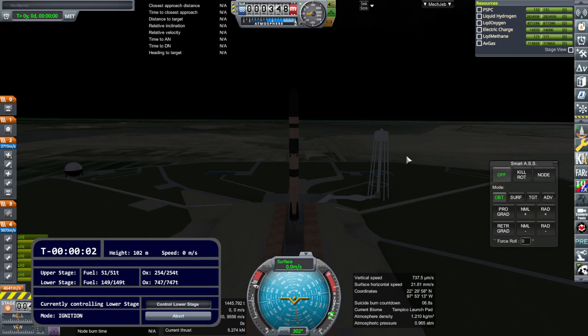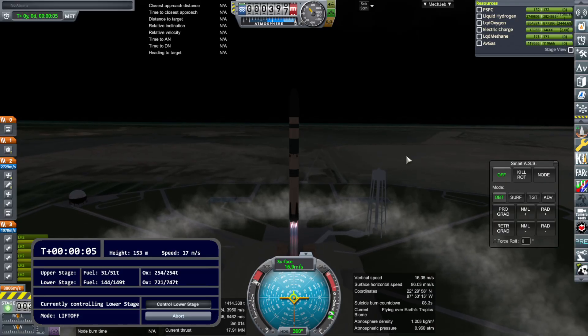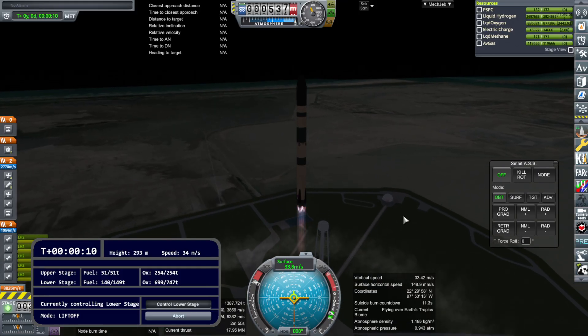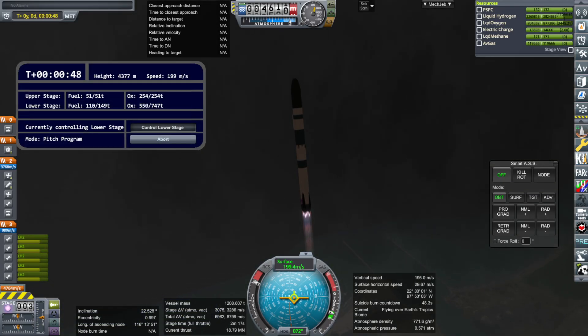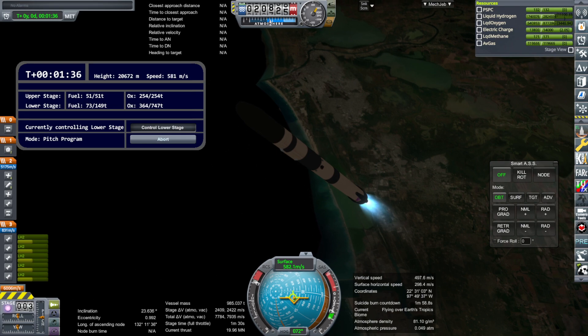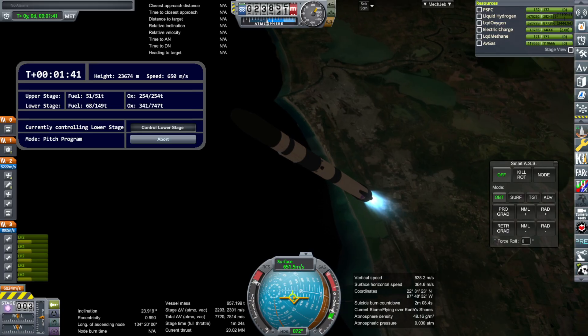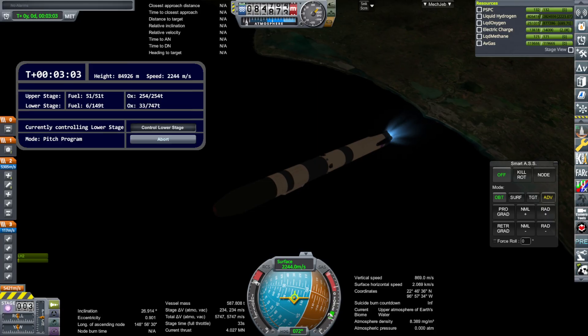Hello everyone, this is Rayspace and welcome to some rocket recovery in Kerbal Space Program 1.12 with Realism Overhaul. I have been trying to recover the Kasei rocket on a drone ship. I posted a video with my own script trying to do that — or at least trying to land safely in a spot in the ocean before splashing down and disintegrating. P.E.K.K.A., my frequent collaborator, has kindly produced a script to help me out here, and so that's what we see.